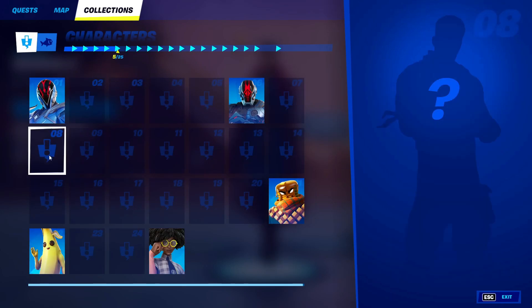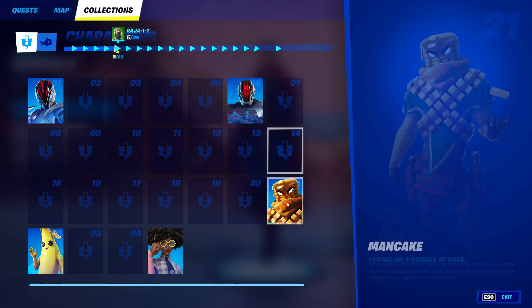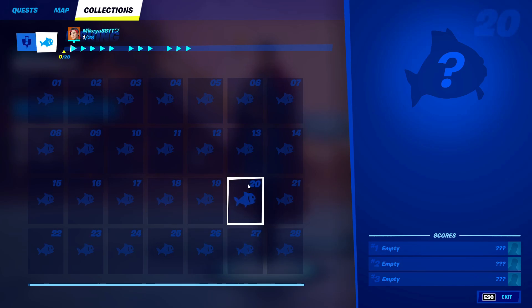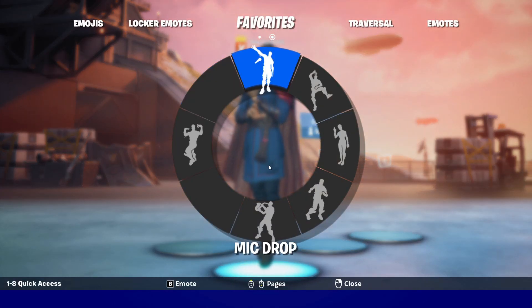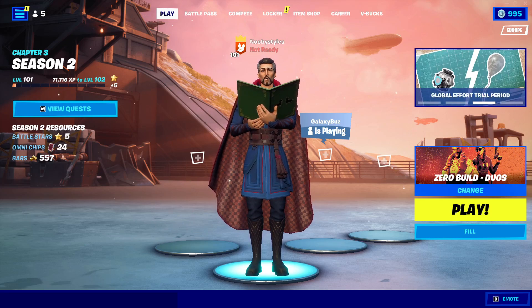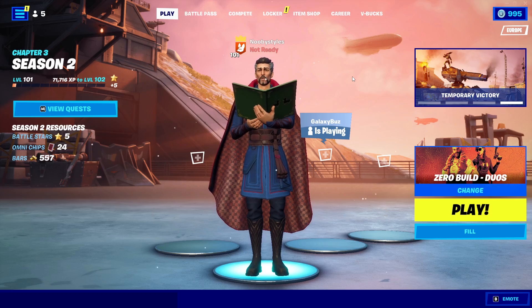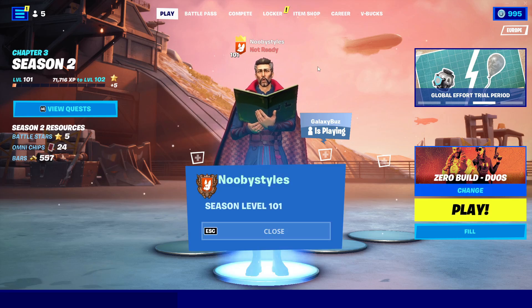Now go into Collections, then Characters, and click on every single character you see. Then go into Fishing and do the same thing. After that, back out and go into Emotes again and do another emote — I'm going to do Sing Along. Just let it play out completely, do not try to skip.